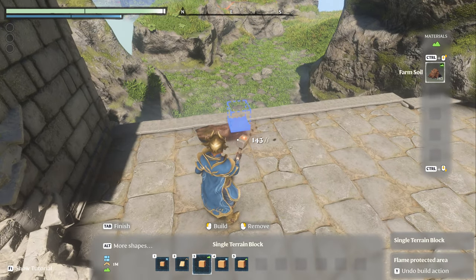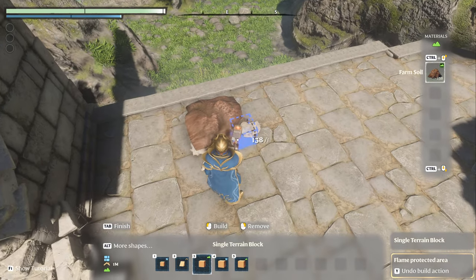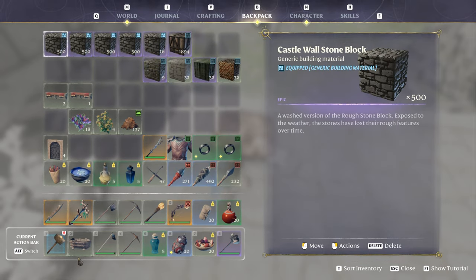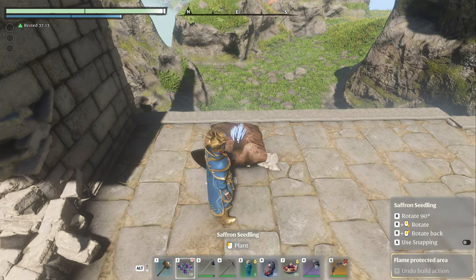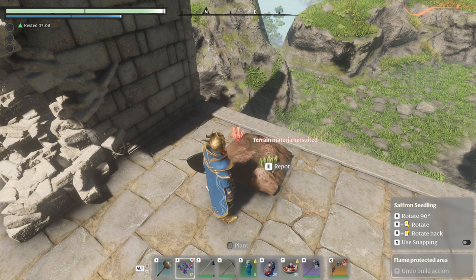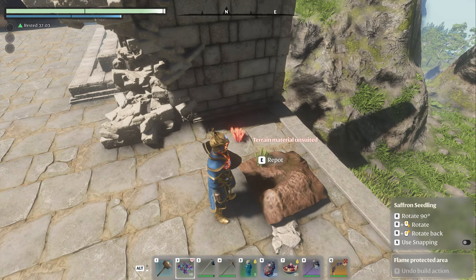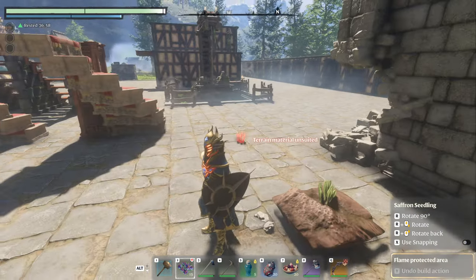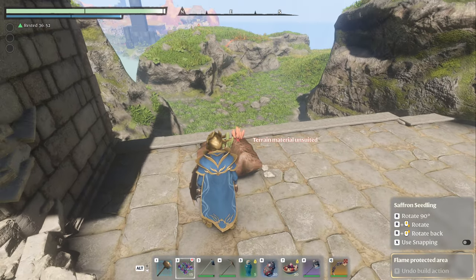If you place a three by three farm soil — so you have a nine block square — and then bring out the smallest thing you can plant, which is the saffron seed: here's the reason I thought what I did. If I plant this close to the edge, watch what happens — it disappears. Going a little bit further — it disappears. But then if I go kind of right in the middle, now it stays.